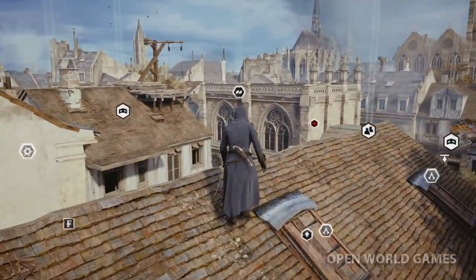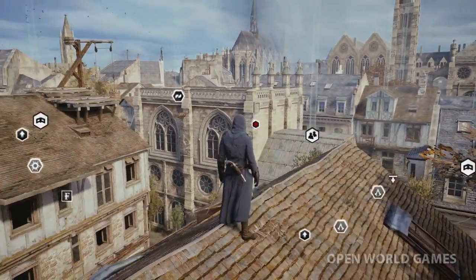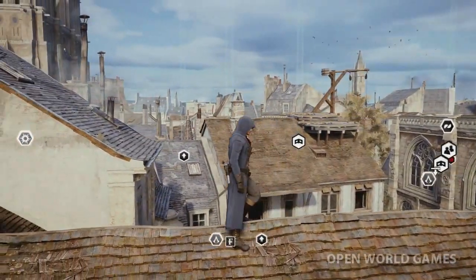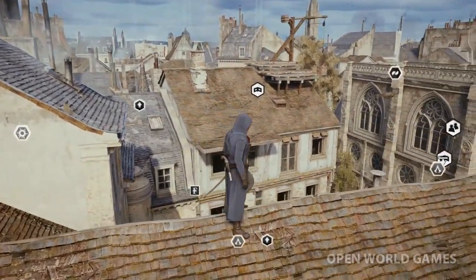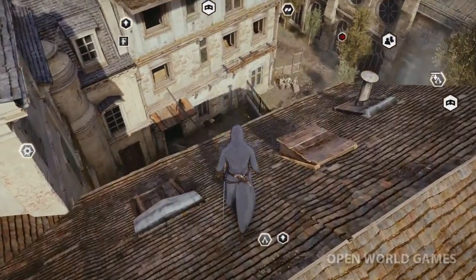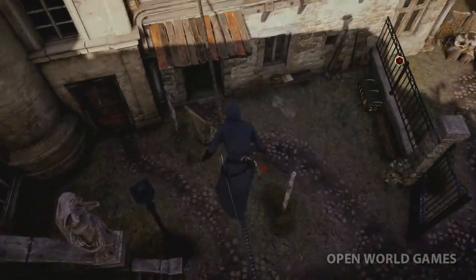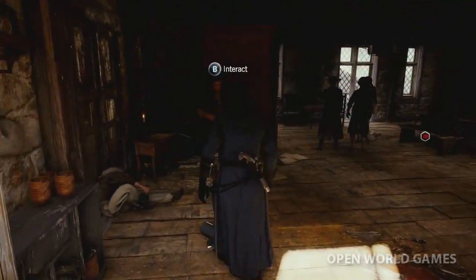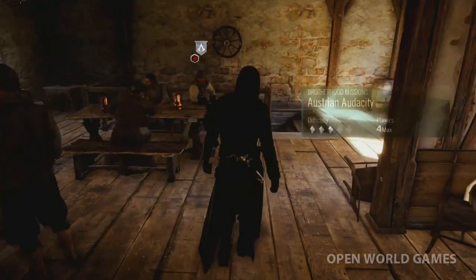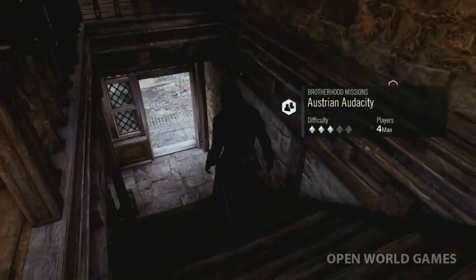To support the Assassin advantage on rooftops, we've added the high ground feature, letting us quickly and seamlessly see the gameplay opportunities around us. Taverns are social hubs of a kind, offering a variety of options to players, such as shopkeepers and join-in-progress opportunities for co-op missions.